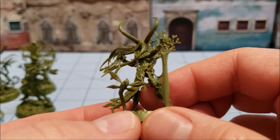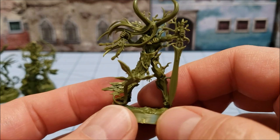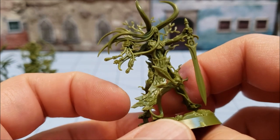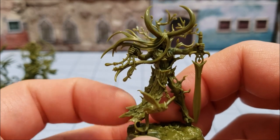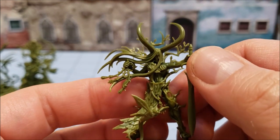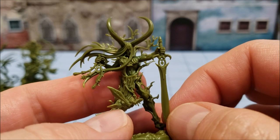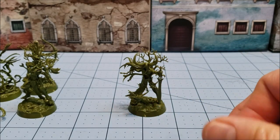Probably my favorite model is this guy with the big crazy horns - I would like to see more stuff like that. It's always nice to have hero-looking models. He has his little flying friend as well and his bark cloth, which kind of looks like a throwback and nod to the tree lords, the big tree dudes. I haven't played Sylvaneth so I'm not really sure. I'm not sure how I'm going to paint them, but I do have a painted Drycha that I could probably use as an example.